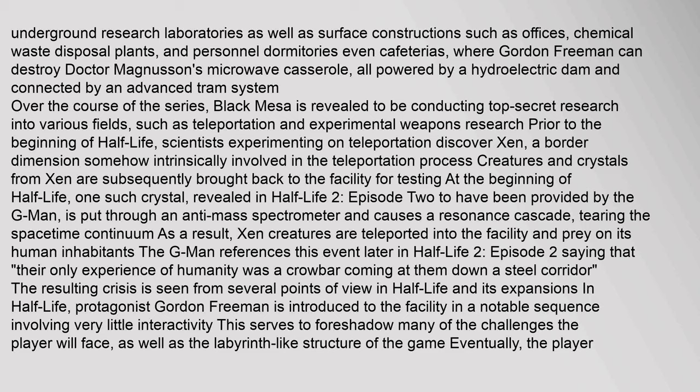Over the course of the series, Black Mesa is revealed to be conducting top-secret research into various fields, such as teleportation and experimental weapons. Prior to the beginning of Half-Life, scientists experimenting on teleportation discover Xen, a border dimension intrinsically involved in the teleportation process. Creatures and crystals from Xen are subsequently brought back to the facility for testing. At the beginning of Half-Life, one such crystal — revealed in Half-Life 2 Episode 2 to have been provided by the G-Man — is put through an anti-mass spectrometer and causes a resonance cascade, tearing the space-time continuum. The G-Man references this event later in Half-Life 2 Episode 2, saying that their only experience of humanity was a crowbar coming at them down a steel corridor.